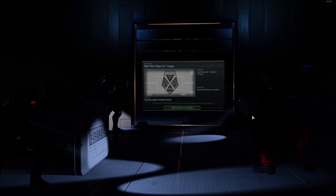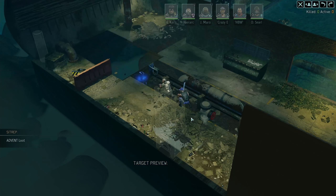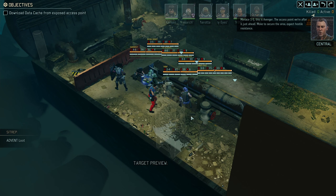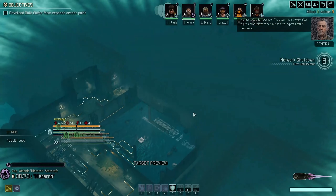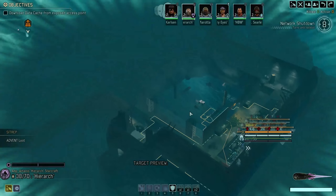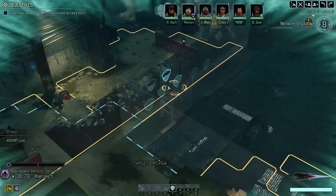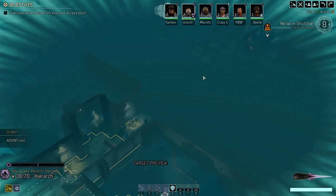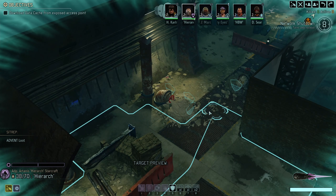Welcome back to some more Long War of the Chosen with Mochan, and a little bit of a hacking mission here. We continue our 3D approach of this campaign. I have some map mods as part of the package here, so this is a new piece of architecture on the Suez map.